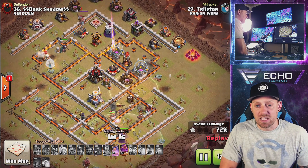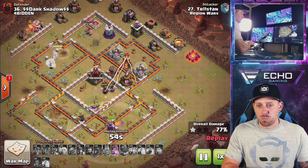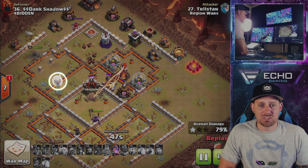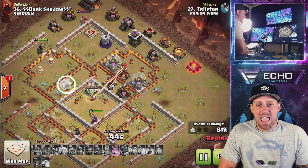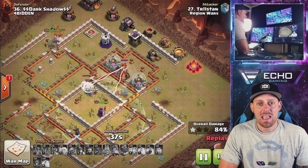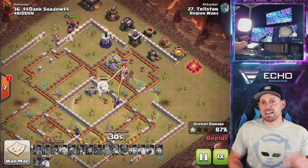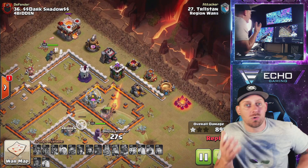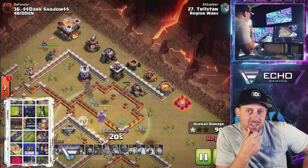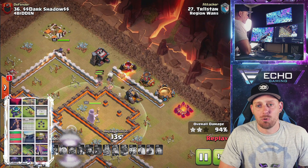Queen still has her ability. Grand Warden still has his but uses it right there so the miners could path on through — Hog Riders again, it's looking more like a hybrid. The healers decide to leave the queen and give some love to those miners, which is cool because the queen has her ability. The queen is still at full health, miners are going to path through the inferno tower. Queen can take out everything up in the north, including the town hall — and it always looks so good when the queen takes down the town hall. Beautifully done, young lady.